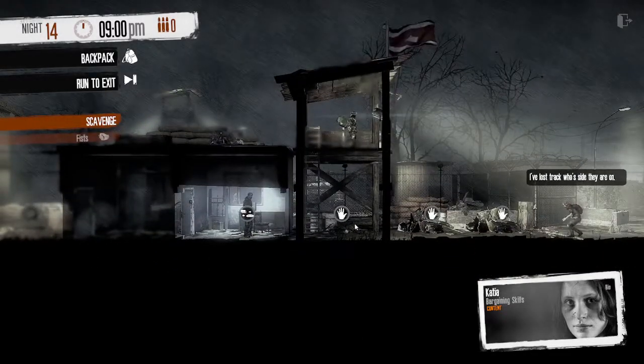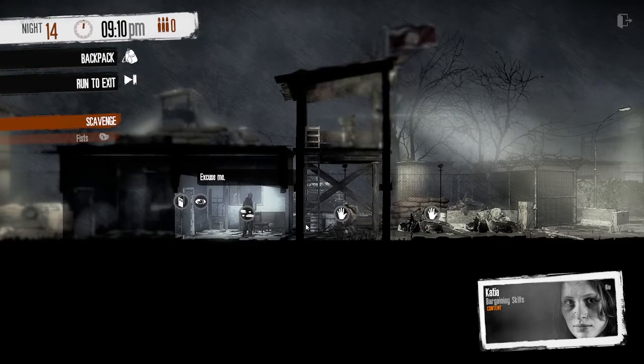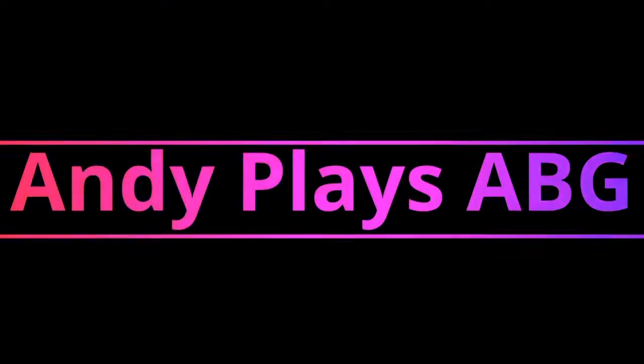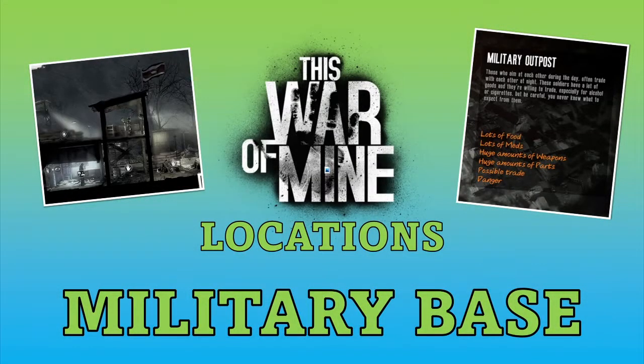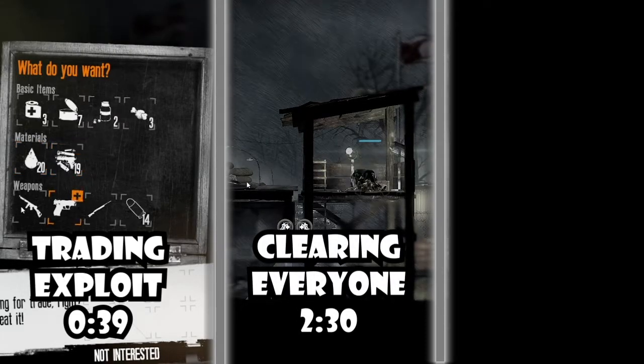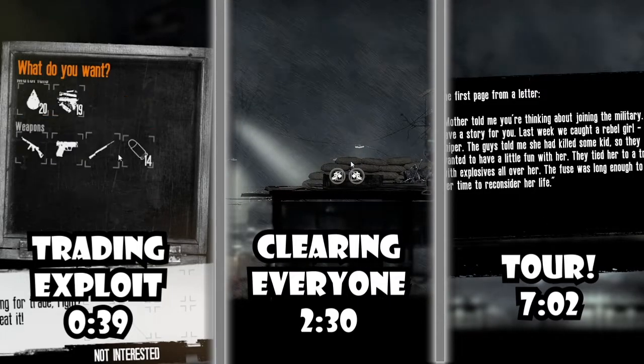The military outpost is one of the trickiest locations in the entirety of This War of Mine. It seems only fair that I start my new series of location tutorials with one on this dangerous location. This video will be split into three parts: the first part will be on the trading exploit you can perform here, the second will be a tutorial on taking out all the enemies, and the final part will be a tour showing all the looting locations and places you'll need certain tools.